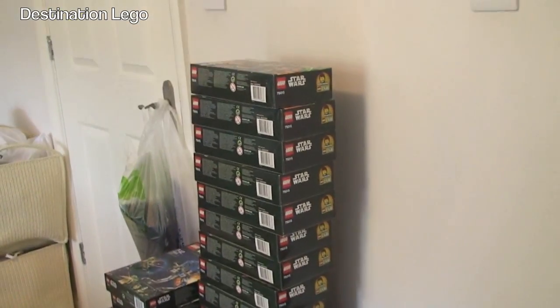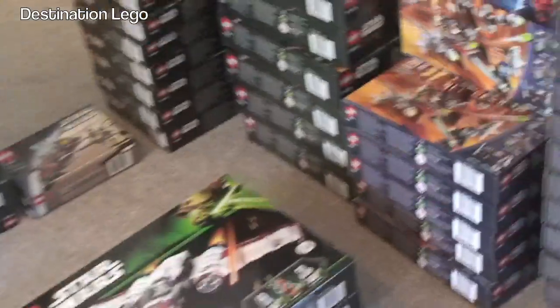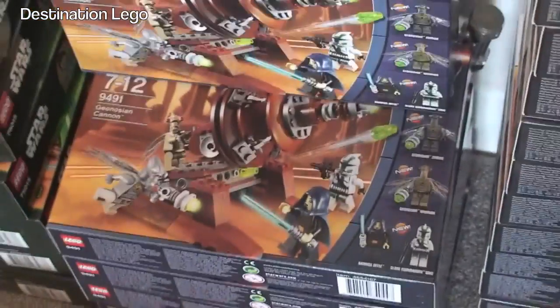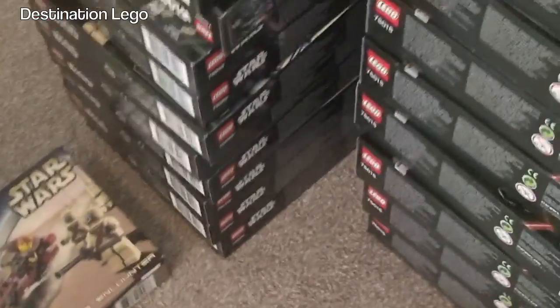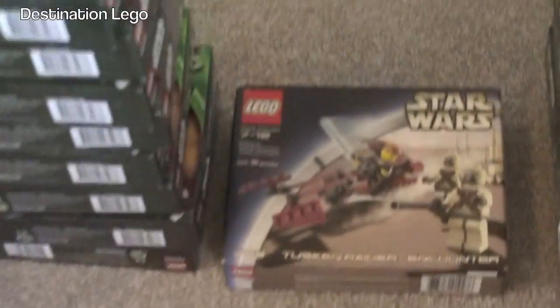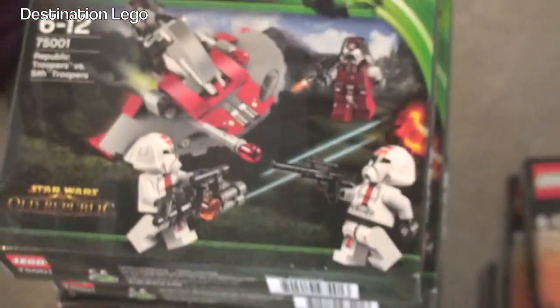As you can see, lots and lots — and in some cases lots and lots of multiple sets. Battle Packs: quite a few, so Elite Clone Trooper and Commando, Droid Battle Packs — as you can see we've got quite a lot of those. Geonosian Cannon, and up here we have the Corporate Alliance Tank Droid — all that stack going down there is those. We have the AT-RT — a stack of those. We do have some of the older ones as well. More Battle Packs here.